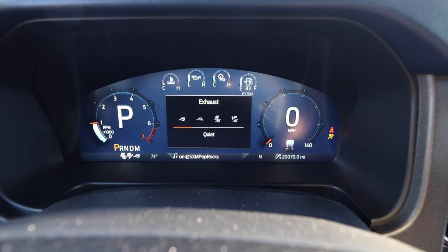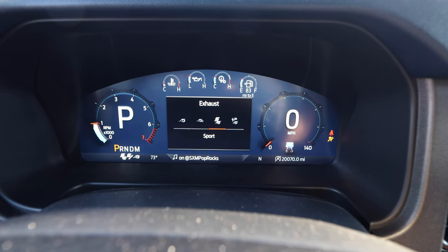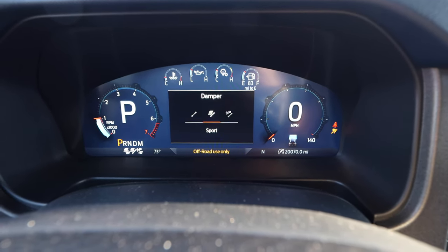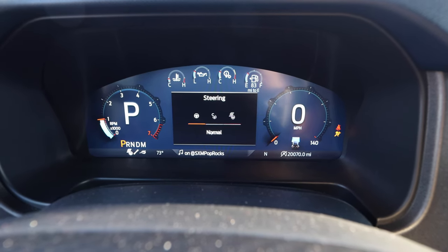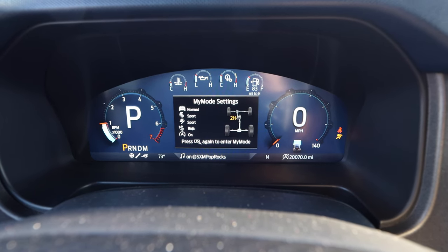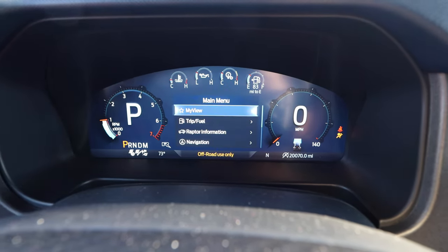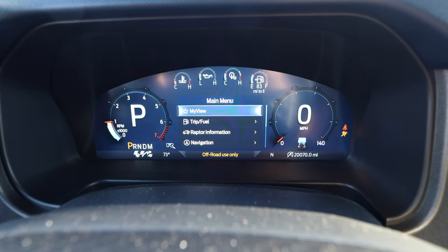The exhaust has baffles to change the sound. I've just been obnoxiously loud with Baja mode. You can set things to normal and then press your 'R' setting to go to Raptor mode — it switches everything to your saved favorites, which for me are sport steering, sport suspension, and Baja exhaust.